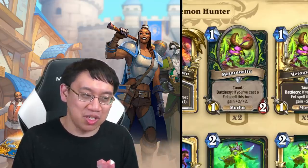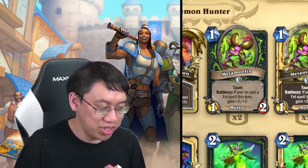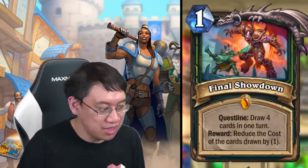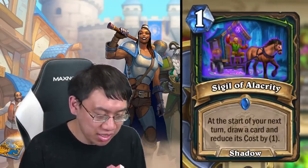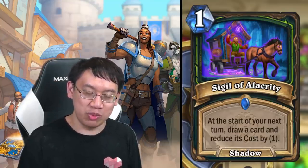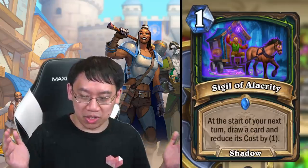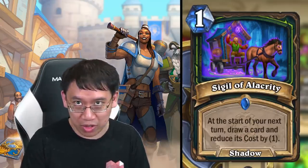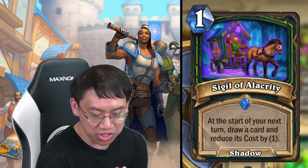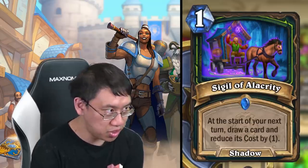Demon Hunter has a second package: the draw-a-bunch-of-cards package, which goes off of Final Showdown. Starting with Sigil of Alacrity — one mana, at the start of your next turn draw a card and reduce its cost by one. This reminds me a lot of Illidari Studies, which was played heavily as a one-mana card that gets you an outcast card in the outcast location and reduces its cost by one.